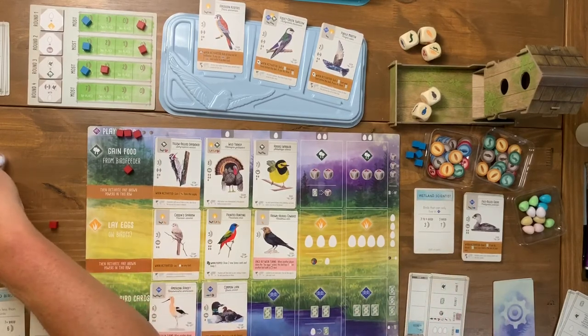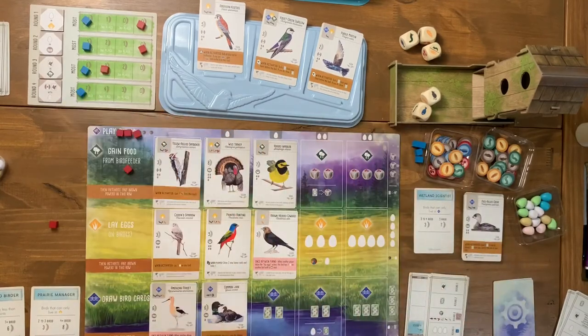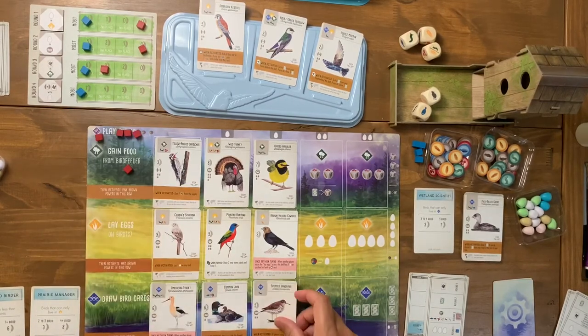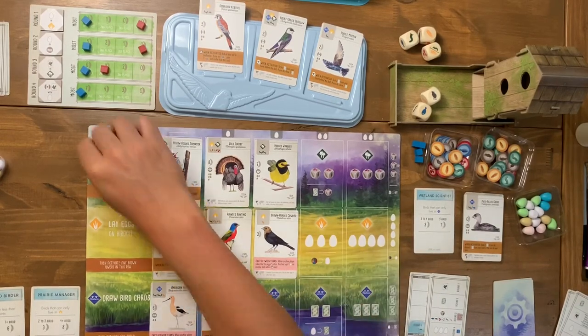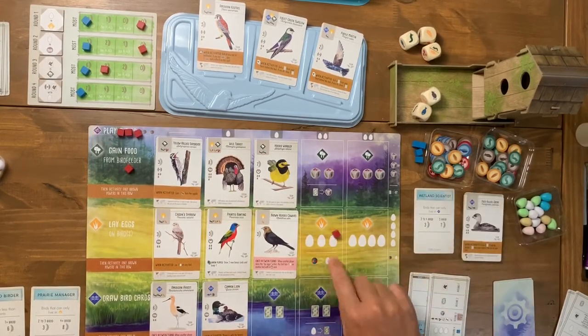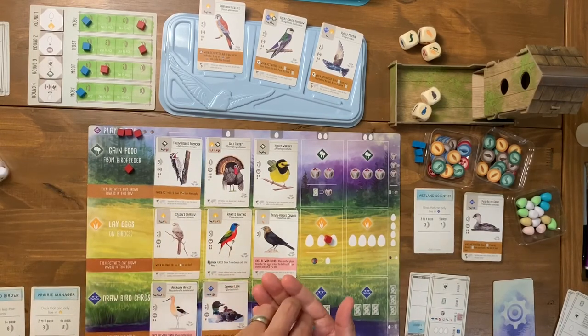The automa gains three eggs and a cube — like he needed the extra help. For my last action I want to play a bird but I realize I have no eggs at all. Without eggs I can't play any birds that require them. So instead I lay eggs — giving up a food die to place four eggs on my birds. One bird power gives me a fifth egg. I distribute them across my board for end-game scoring.